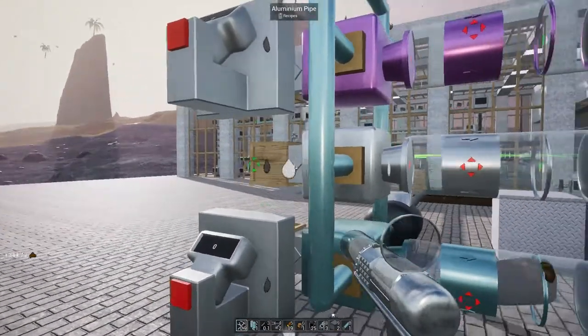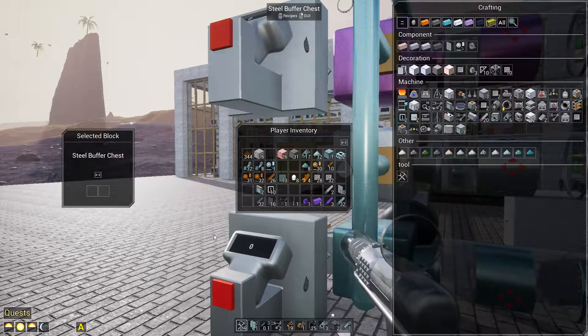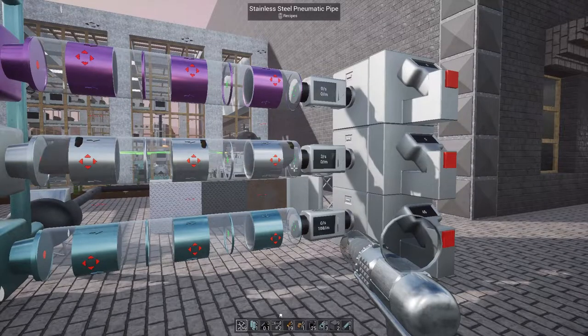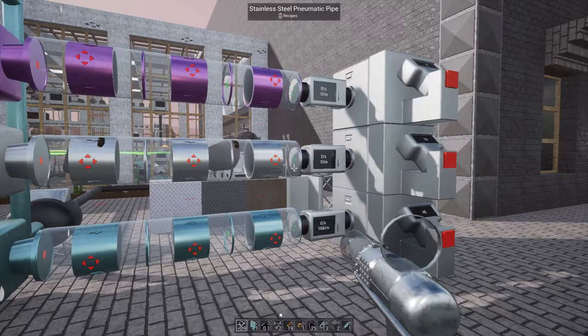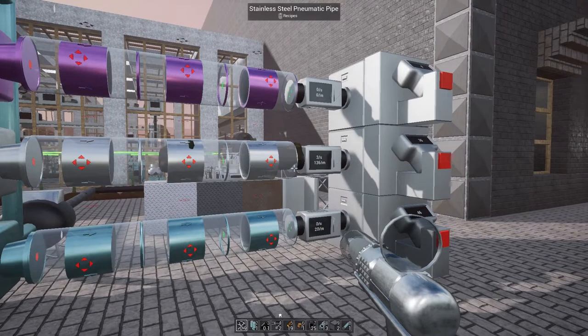Now we'll go to stainless steel. As far as I know, the quality of the buffer chests doesn't actually matter. As you can see, that's getting a little faster — about two and a half to three per second — giving us a total of 136 per minute.